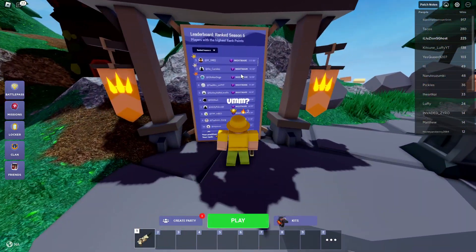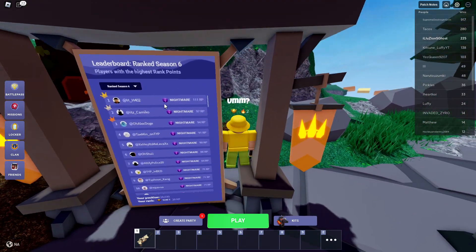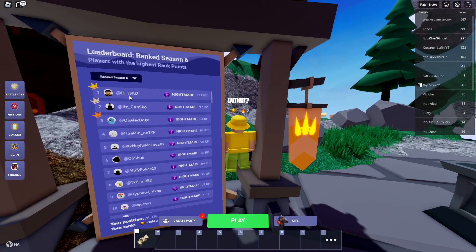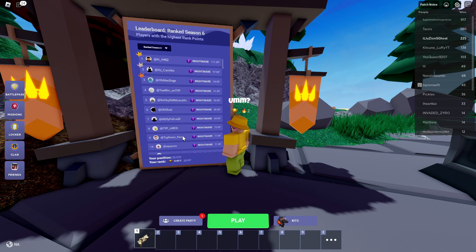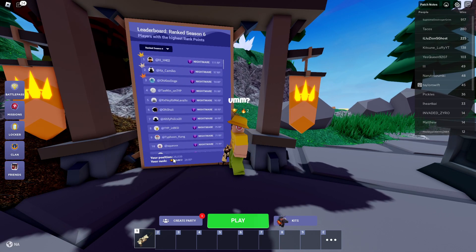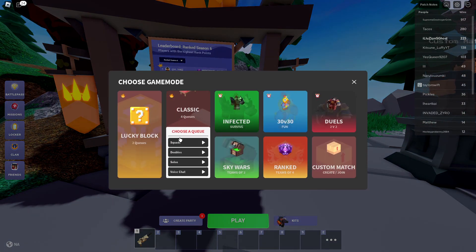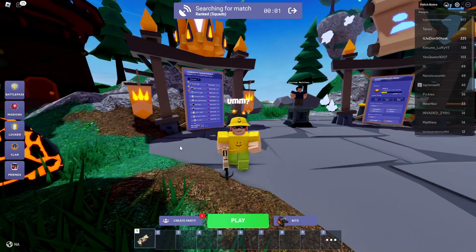How you guys actually get this is by getting to the Nightmare rank. As you can see, right here, this is the top person inside of the entire world on the game. He looks like Walter White. So basically you need to get this Nightmare rank. I'm Gold 2, so I'm not very close at all, but my position is at 28,000 in the world.